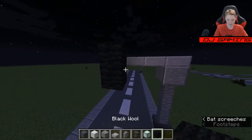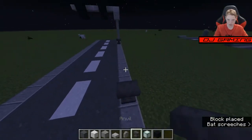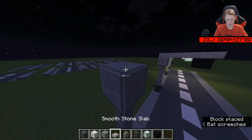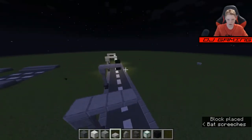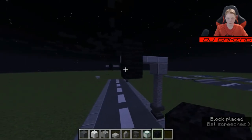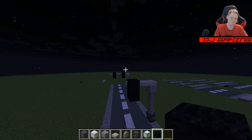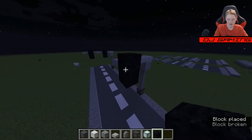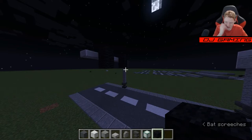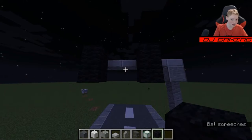Now we're going to be working with one of the street lights. We're going to grab that again — it's the same thing as the lamp post. But then we're going to be grabbing black wool and just placing two pieces. You can just imagine that it's actually a street light. We don't really need to add colors of red, green, and yellow. Now we're going to be getting to the next street light, which is a set of two — for roads that have more than that.